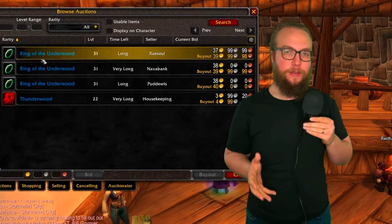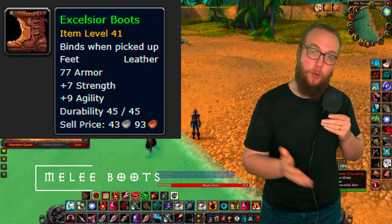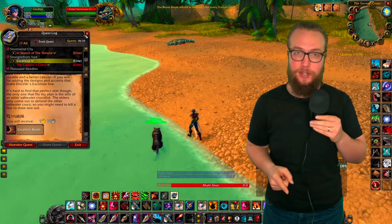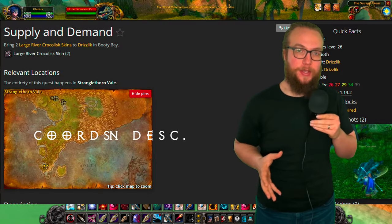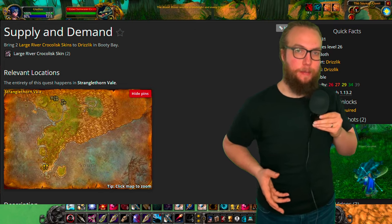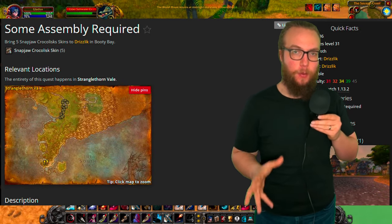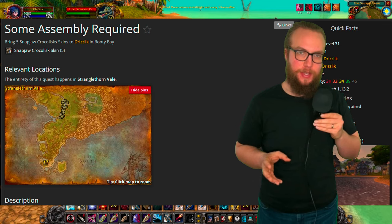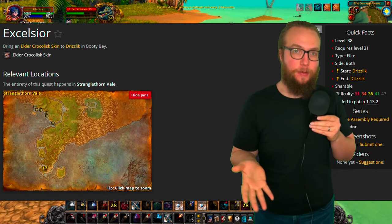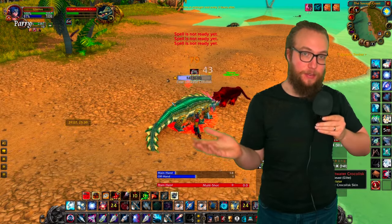Really easy low-hanging fruit is your boots. Excelsior's Boots is going to be a great one to get for Horde players — it's available to all factions, but Alliance, we have a better one. You can get this quest from Drizik in Booty Bay. You're going to start with a quest called Supply and Demand, complete that quest, then get Some Assembly Required, and then do Excelsior — all from Drizik. At the end of that quest chain, you're going to get your boots. Very solid boots to take into Naxxramas.